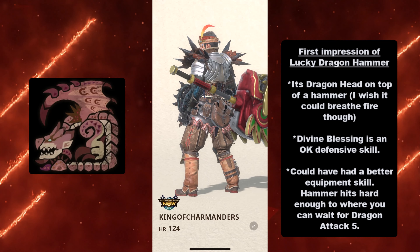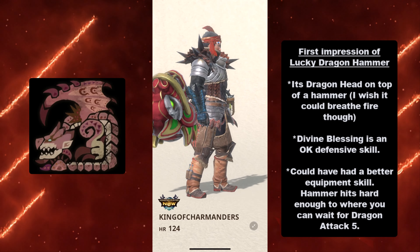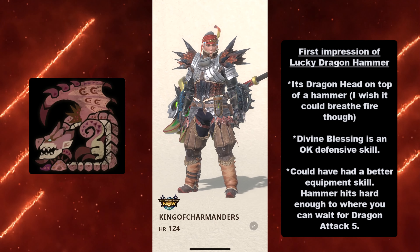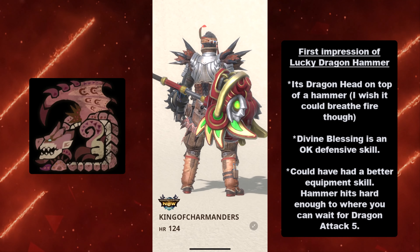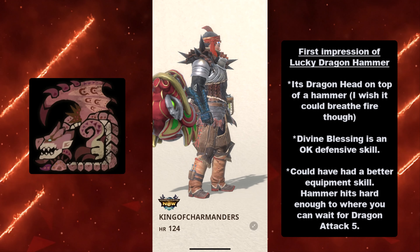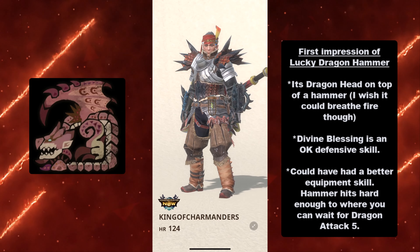My first impression of the Lucky Dragon Hammer: it's a dragon head on top of a hammer, which is really cool. I wish it could breathe fire — like if it had a fire animation, that'd be pretty cool. Divine Blessing is an okay defensive skill; it's a nice-to-have, but I don't love it. Overall, attack attack attack — death by bonk. It could have a better equipment skill.